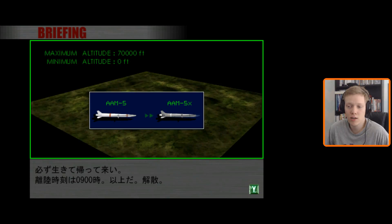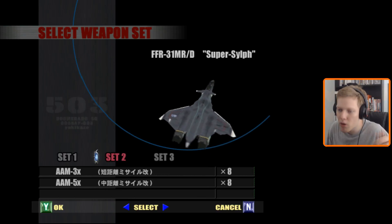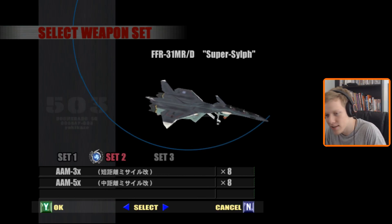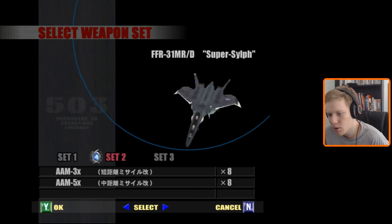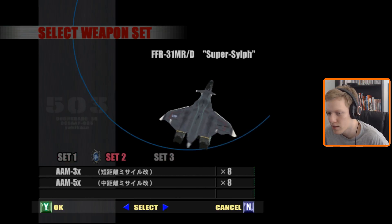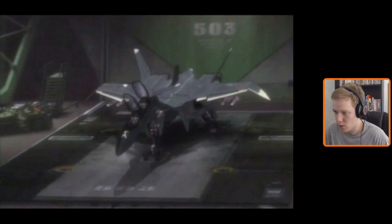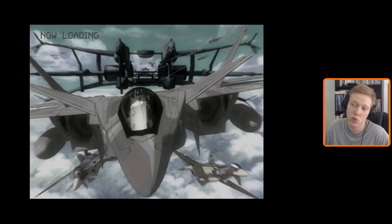Make sure you come back alive — you take off at 9 in the morning, and that's it, have fun. So we got an upgraded missile. Now both missiles are upgraded because they have the X. Gun pod — I don't need a gun pod. I think this one should do fine. We got 8 of each. That's some impressive firepower, and we can skip this launch sequence as well.